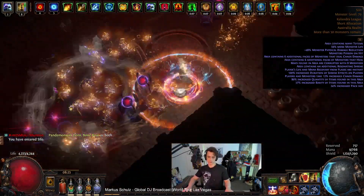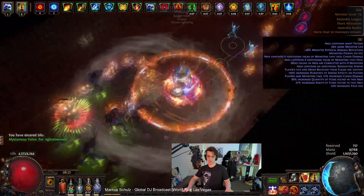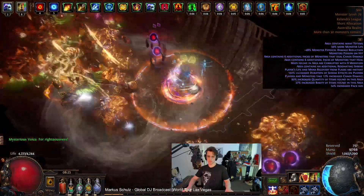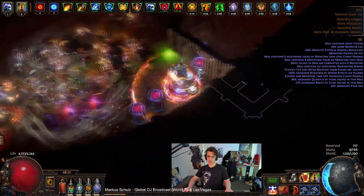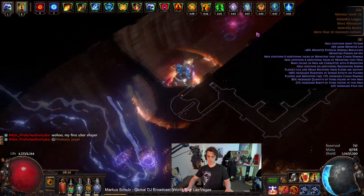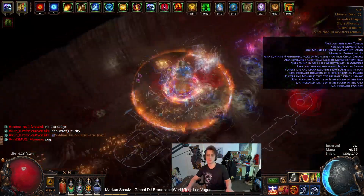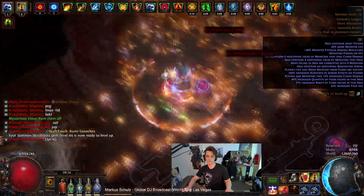Hey guys, it's Mathil here once again and today we are looking at Shockwave Totem. It's a build I have wanted to try for quite a while now. I've done plenty of totem builds and I've been aware that Shockwave Totem with Astral Projector has been something that's kind of decent for at least a couple of years, and I just have been avoiding it because I've been constantly doing some other funkier, wackier shit. Only finally now getting around to it because of a certain viewer that keeps pestering me for it since it's one of his favorites. And finally getting around to it — it's pretty damn good.